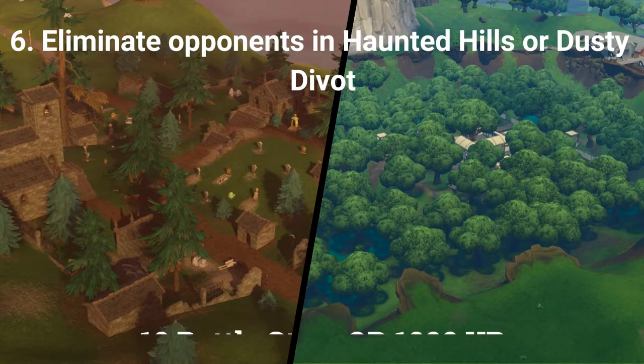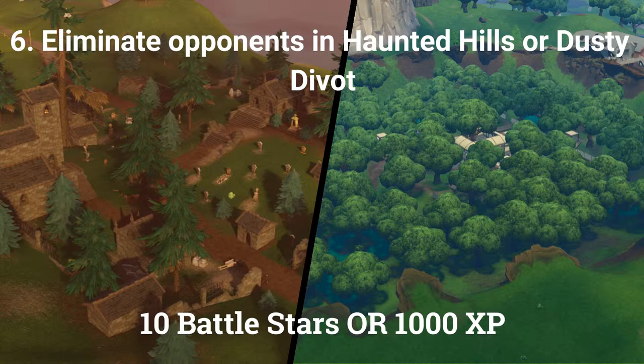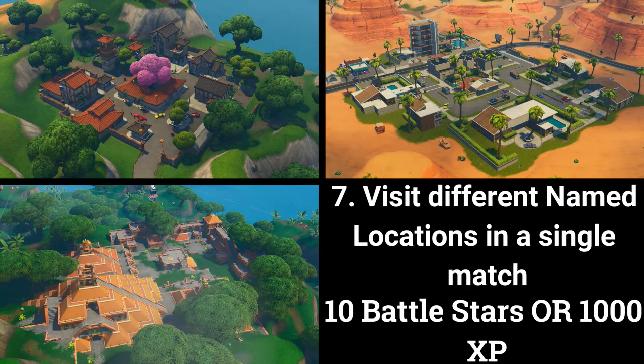The sixth challenge is eliminate opponents in Haunted Hills or Dusty Divot, worth 10 battle stars or 1000 XP if you are at tier 100. The seventh and final challenge is visit different named locations in a single match, worth 10 battle stars or 1000 XP if you are at tier 100.